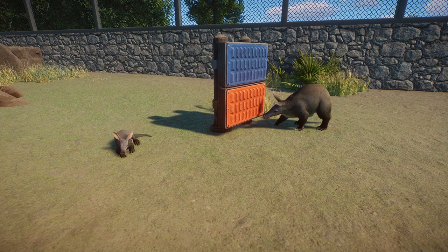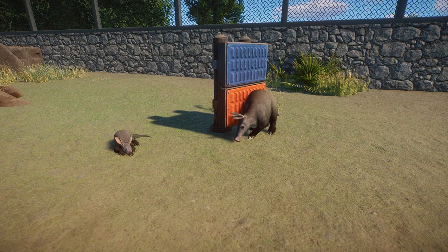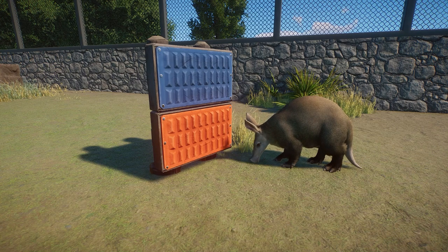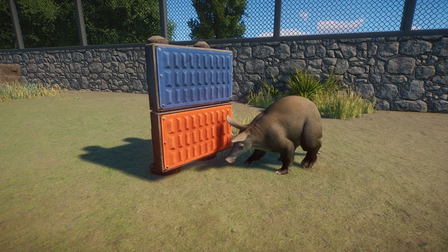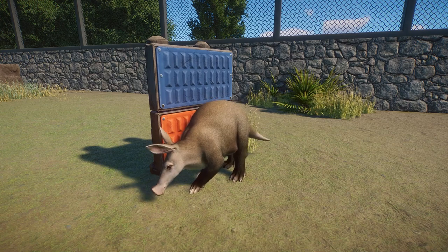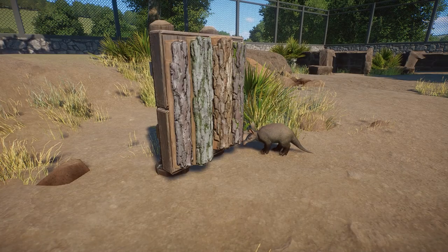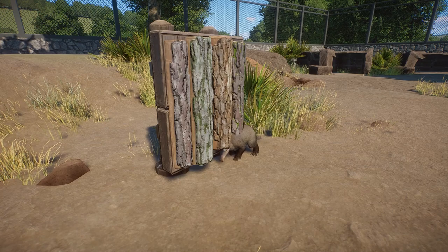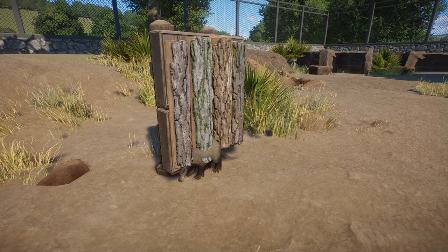Moving on to the rubbing pillars - this one's actually kind of fun. They just kind of rub themselves on the scratching pillar. They do the exact same animation with the newer rubbing pad with bark on it. You can see they sniff around, slowly walk up, and then rub their right shoulder all the way down their side to their butt - kind of reminds me of a little pig. The baby uses it as well, but it's the same animation and the baby is so small it kind of goes inside the object.